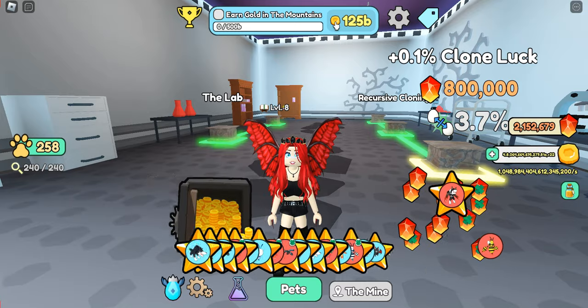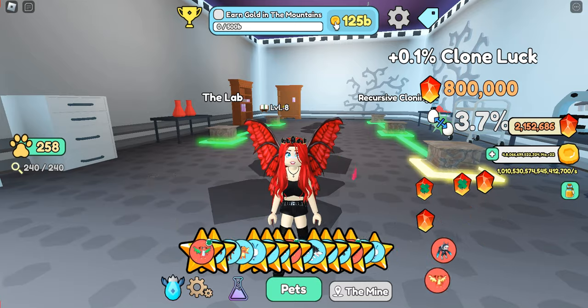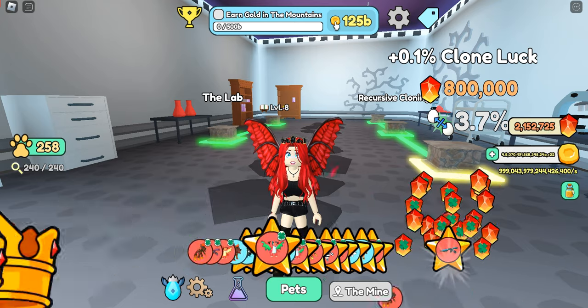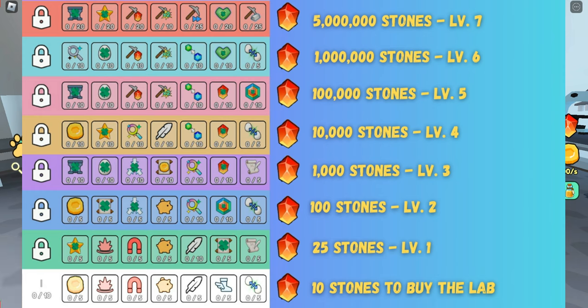The lab needs to be purchased for 10 mythical stones and then it comes with the first level. The seven additional levels would need to be purchased, and here's a chart on the cost of each level. You can see that the cost of each level gets very expensive fast, and the reason for that is because it's designed so that you cannot purchase the higher levels too quickly — it is designed to be a progressive tool.